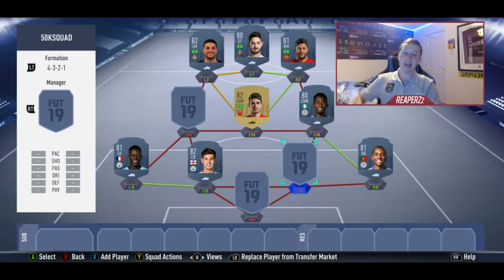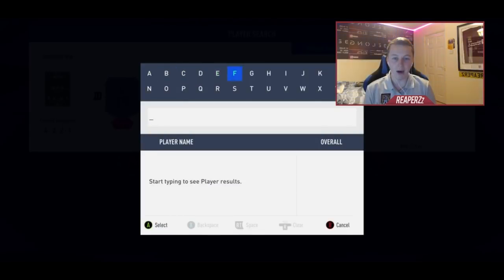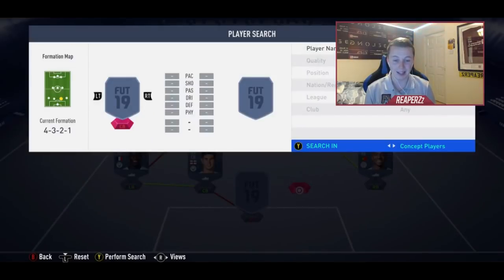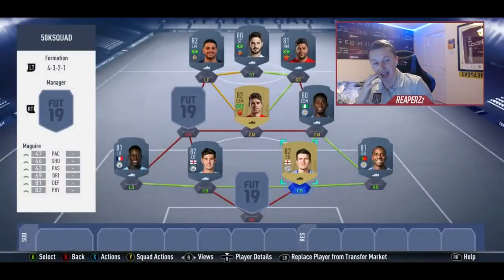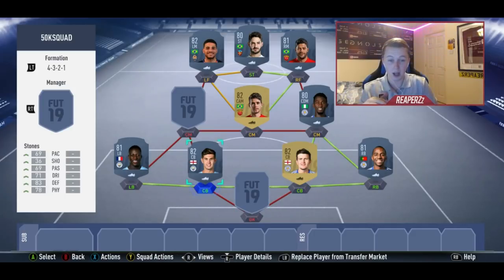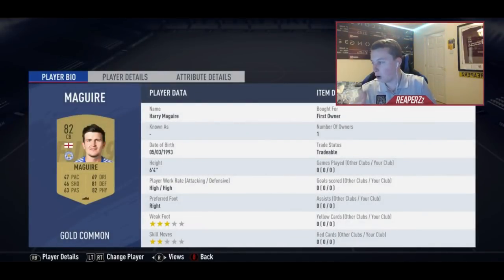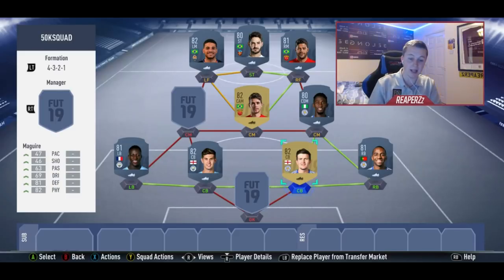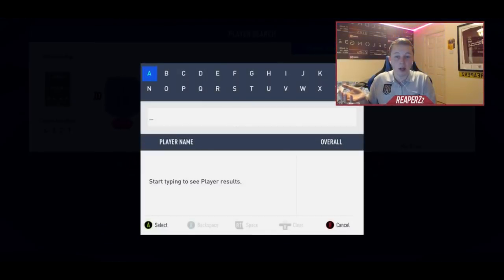England's best center back — you've already guessed it — is Harry Maguire. Maguire is probably one of the most solid center backs in this game. He's got 47 pace, I know, but in game he doesn't feel like he has 47 pace because he is six foot four and his work rate is high/high. This guy will give you 110 percent in game.